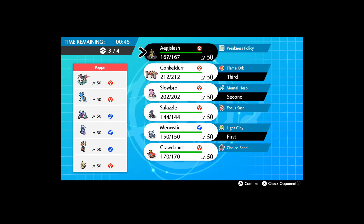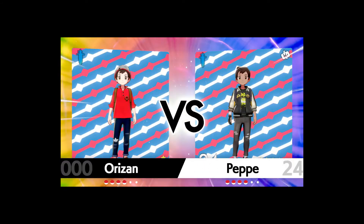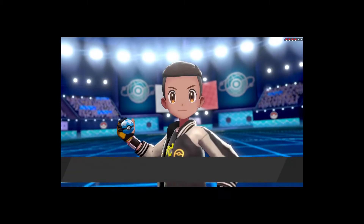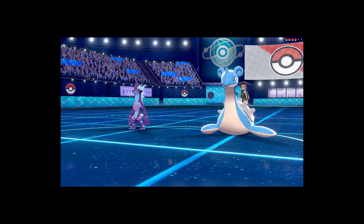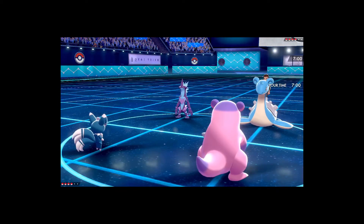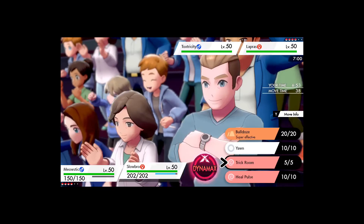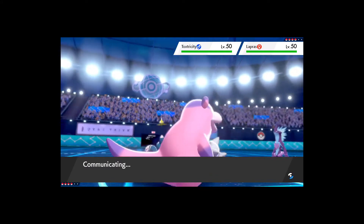It's got to be Aegislash or Crawdaunt. I like Crawdaunt for the priority. Crawdaunt hasn't gotten to do anything yet — Aegislash has been at the forefront of each game so let's mix it up. We're going to do Light Screen and Trick Room — as easy as it gets since they're both special attackers.